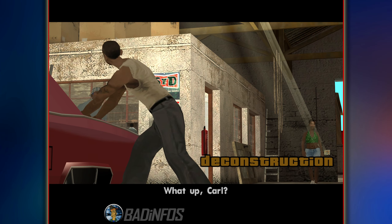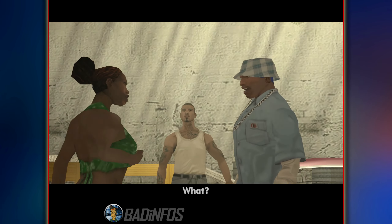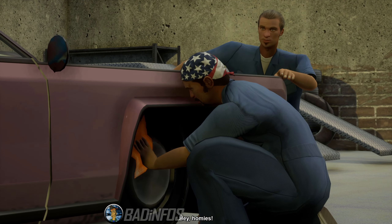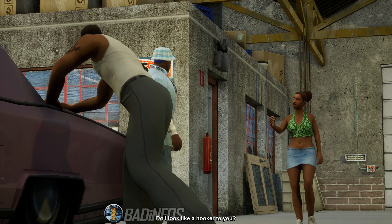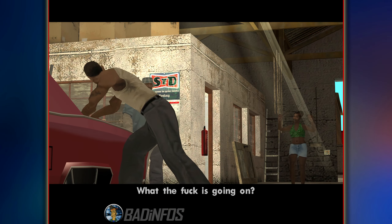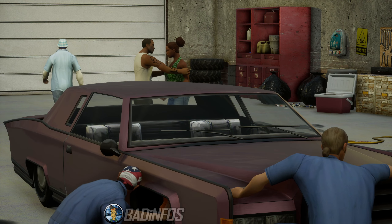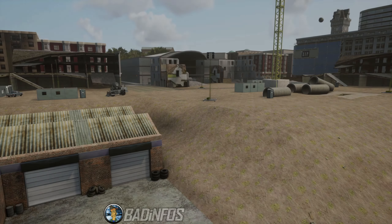As always, the garage looks beautiful with sun rays coming through the roof in the original, and we have some natural light as well. In the Definitive, it's entirely closed off and we have no sun coming from anywhere, even from the gate, which is closed. The same gate is widely open in the original, and at the end of the cutscene CJ is going towards it. In the Definitive, he's going through a closed gate — which, you know, it's fine, he can open it as he gets close.